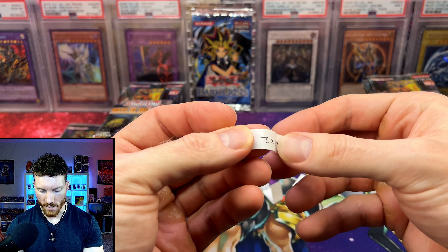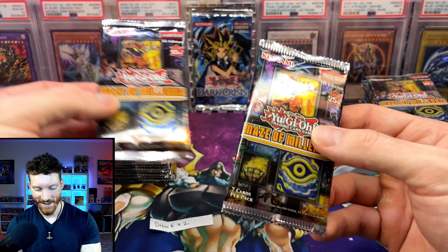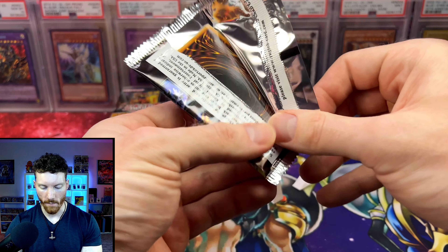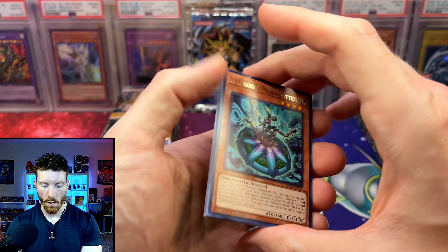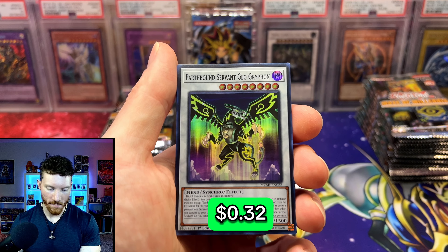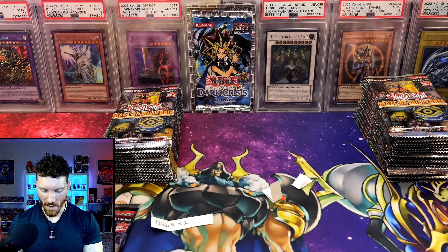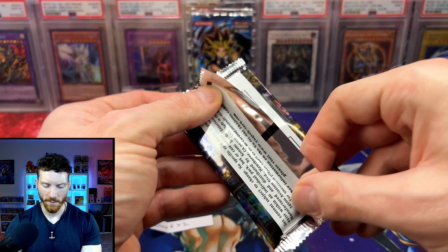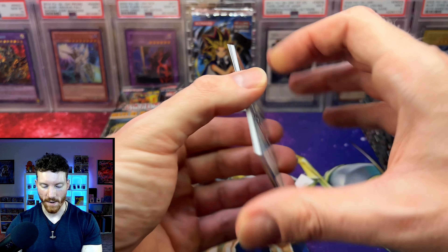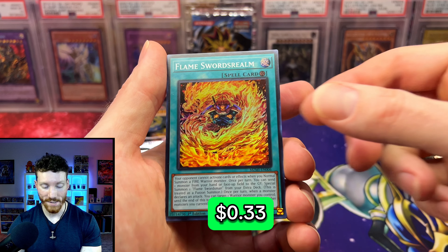Let's see who we've got next — it is Mr. Drew E. with two packs. All of our Asgardian members get two packs and the Allfather members get four, just as a thank you for joining and supporting the channel. Altergeist, Marion of Tear, Earthbound Lionwalker, Earthbound Servant Geo Griffin — are we going to get this card every single time? Fighting Flame Dragon, Supreme King, Earthbound Release. We've gotten two ultras so far. Supreme King, Jet Synchron, Flame Swords Realm — another cool one.